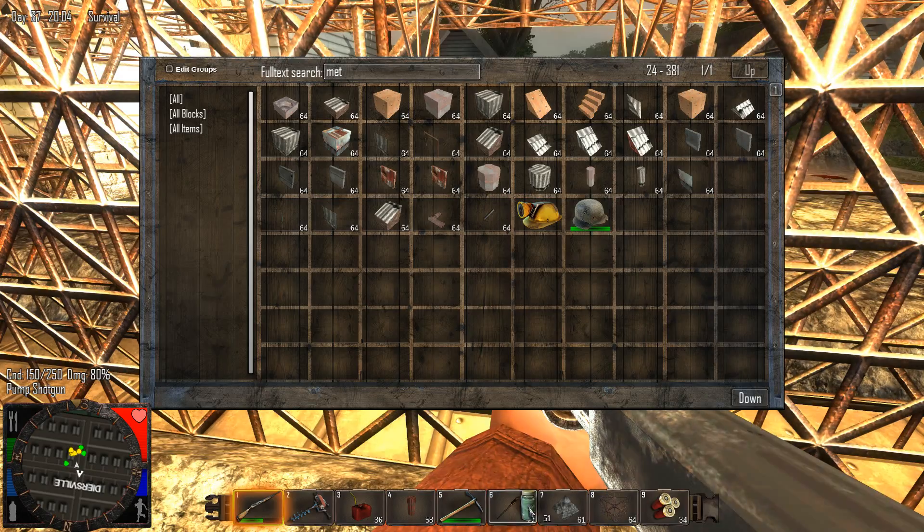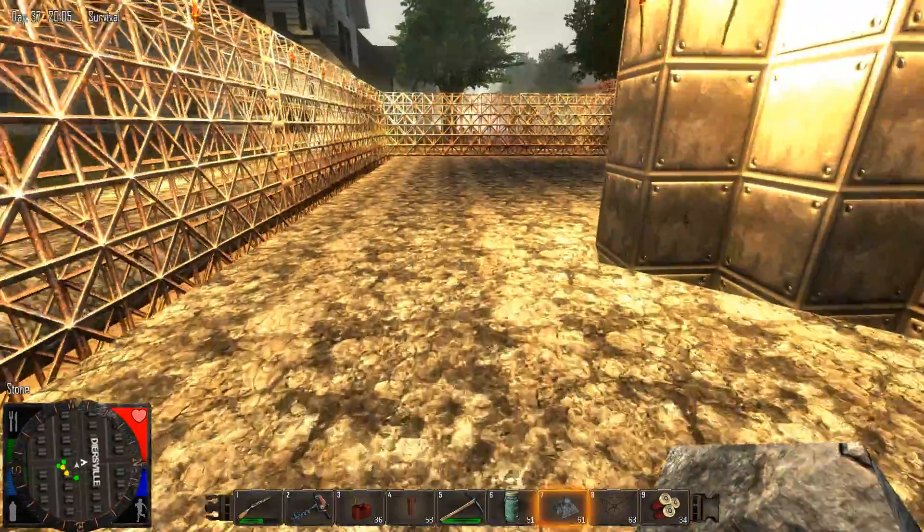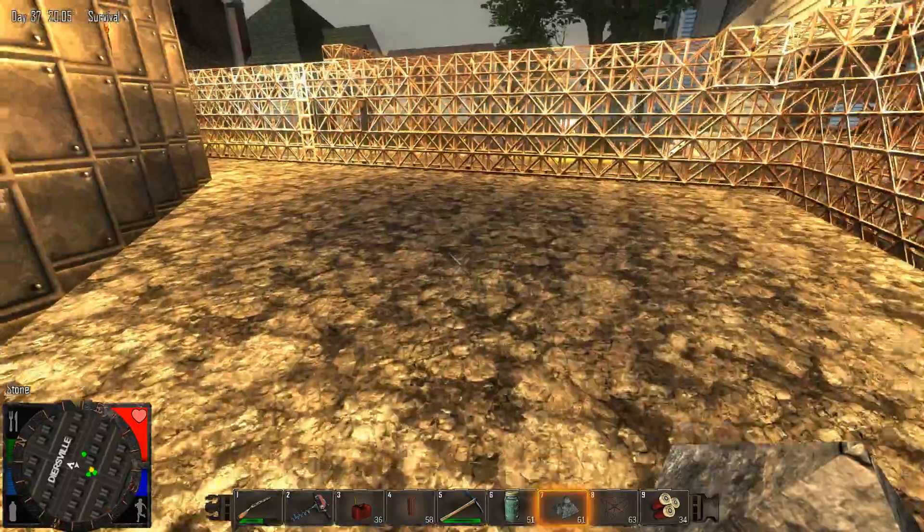I'm cheating some stuff here — don't sweat it. I'm just here to show you something that I built. I'm gonna show you the iron mine that I got.